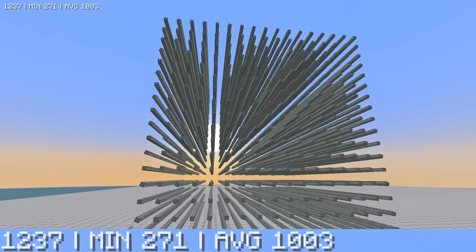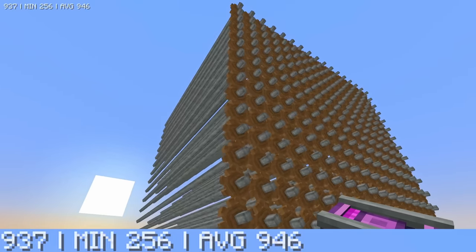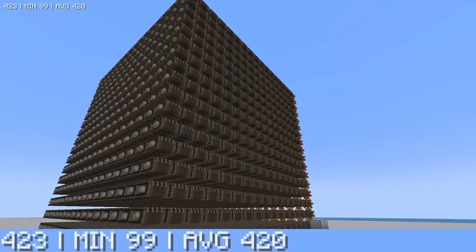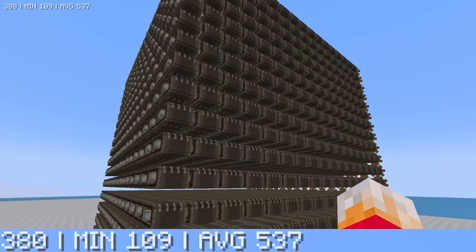Going back to the shafts then — adding cogs on the end of those shafts really doesn't make much difference. But adding belts to all of those shafts has significantly brought down my frames per second as well. So basically, tanks and belts are bad, regardless of whether they're powered or not.